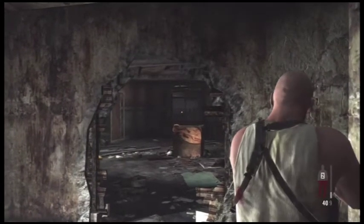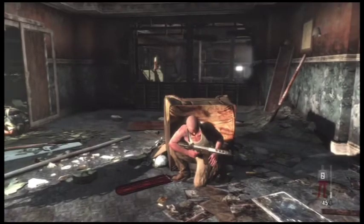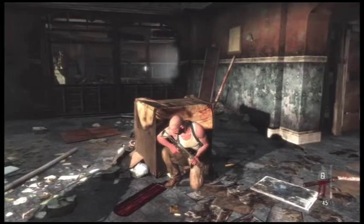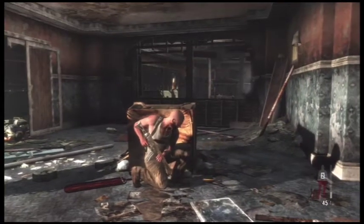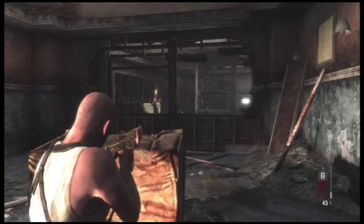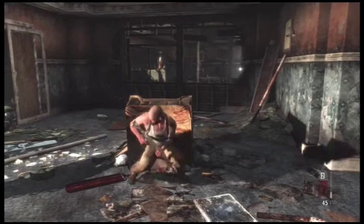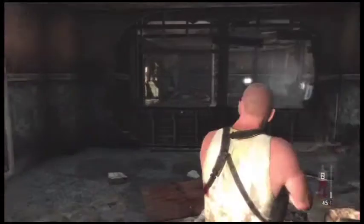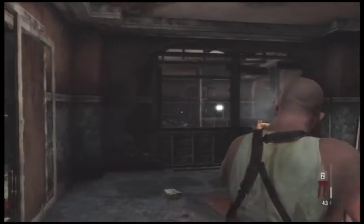Once all four guys are dead, you'll see one more guy — after you've killed him it's a good idea to run up into the room and take cover on that box in the middle. There's one more guy taking cover very close to me, but he just doesn't want to pop his head up. As soon as I walk forward, there he is — and there he went.